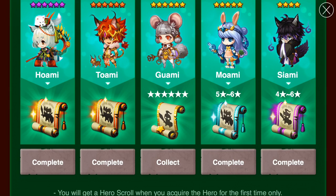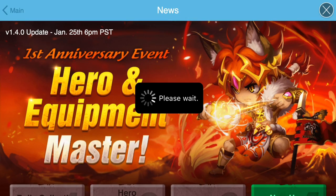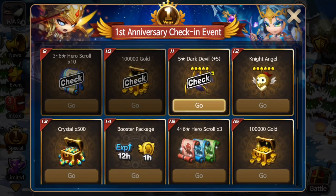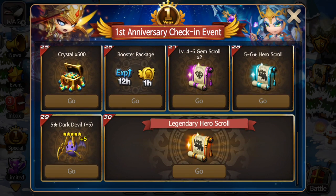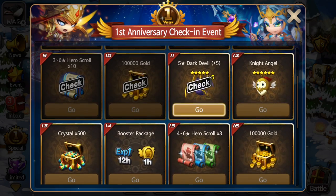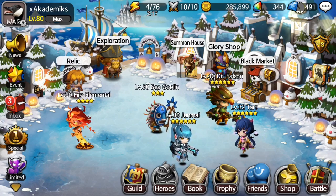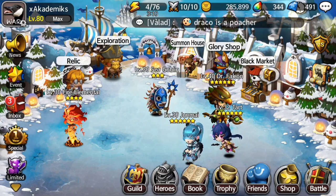I was actually lucky enough to get both those heroes and receive two legendary scrolls during this event — but don't count on it because it doesn't happen that often. Another event instance: at the very end of a yearly event, on the 30th day, you actually get a legendary hero scroll. So basically, events are the final outlying way to get legendaries. If you have any questions, leave them in the comments below. If you liked this video, leave a like, subscribe for more Wonder Tactics gameplay, and I'll see you guys soon — thanks for watching.